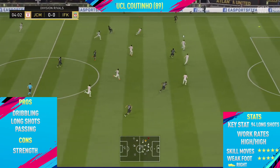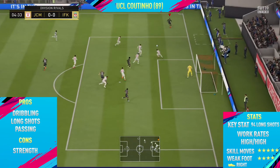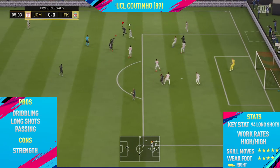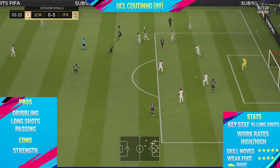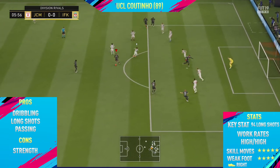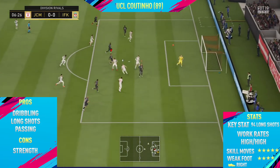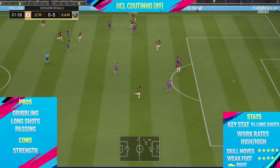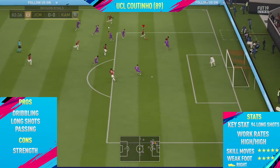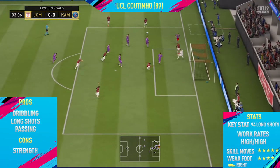Starting off the highlights for UEFA Champions League Coutinho, the first pro I could find with this card was his dribbling. His agility is absolutely insane and he is one of the best dribblers and skillers on FIFA 19. I think the main reason I haven't used him yet is probably because he only has 82 pace for a left winger, but his in-game stats show 93 acceleration, and with the correct chem style like a Hunter you can boost him to around 90 pace.